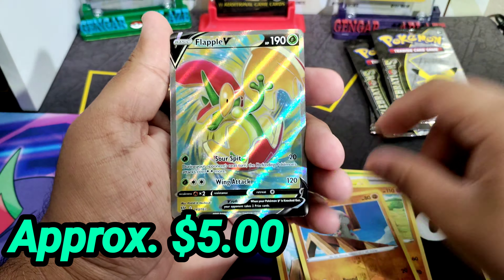All right, last pack — let's see what we can pull. Oh, I thought it was a Blastoise — Dark Gyarados, all right, not bad. Here's the code card. That was the last card and it's a Dark Gyarados. I do like the full art texture though, it's pretty nice.